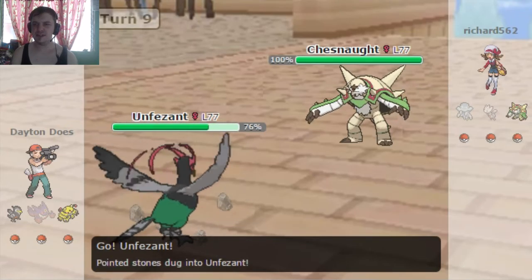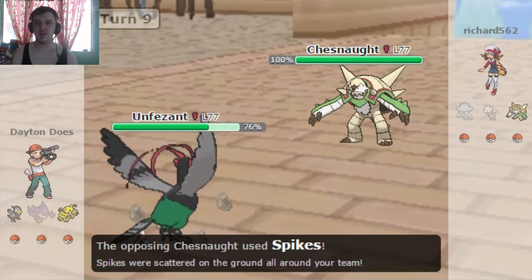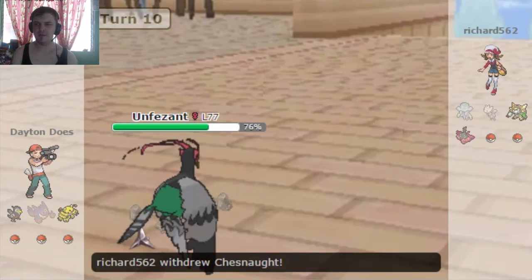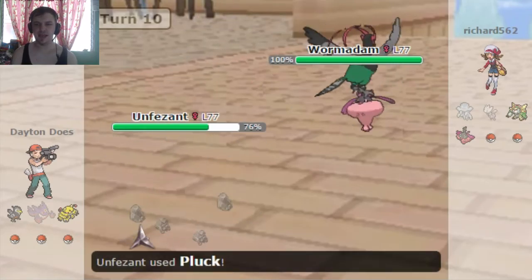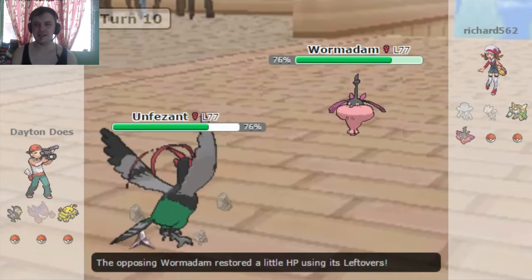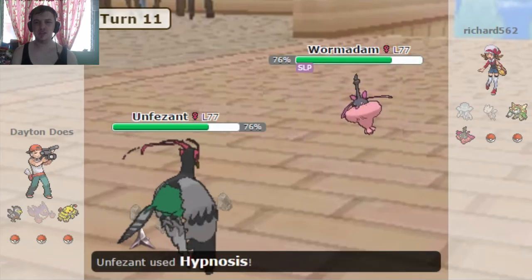In comes Unfezant against the Chesnaught. My Pluck, which is the Flying type move, is going to do four times damage. I think it'll knock it out, but maybe not because it's relatively low power. Unfortunately Unfezant doesn't get Brave Bird, which I think is a damn pity. But he switches out predicting what I'm gonna do, and brings in Wormadam Steel. Still able to hit that thing neutrally, which is okay. And I'm able to put it to sleep with Hypnosis.